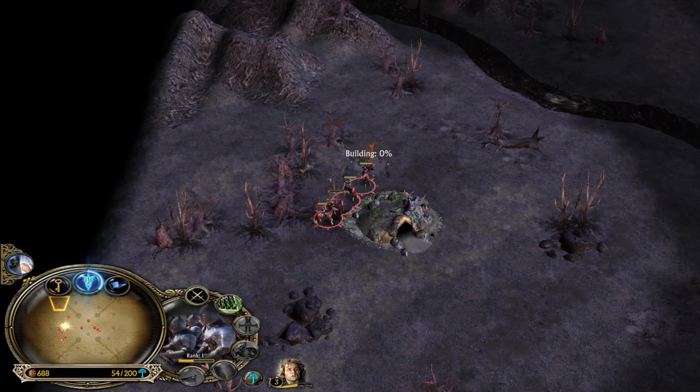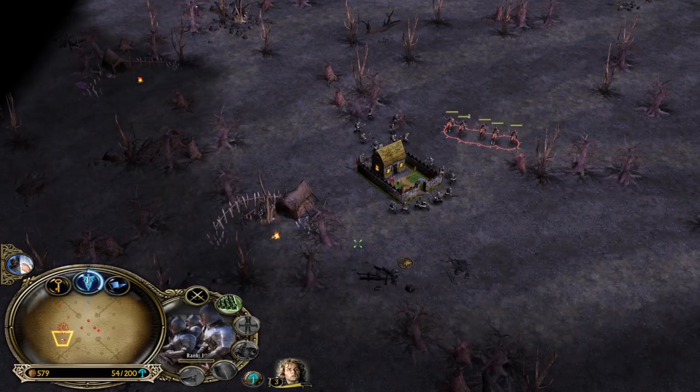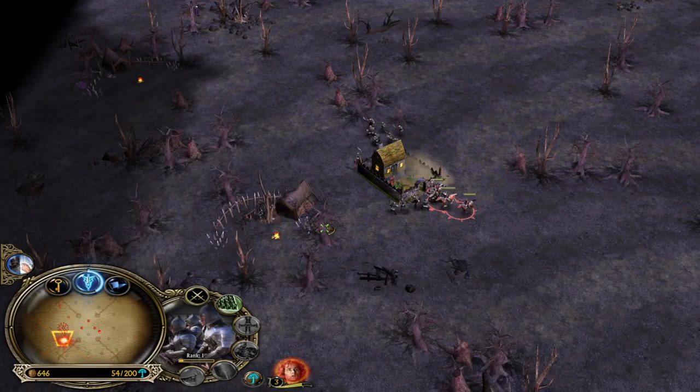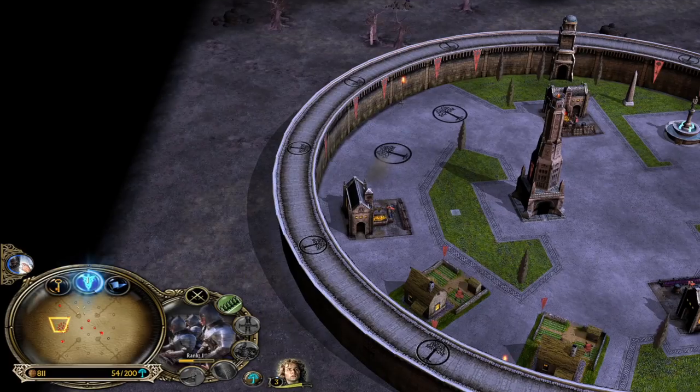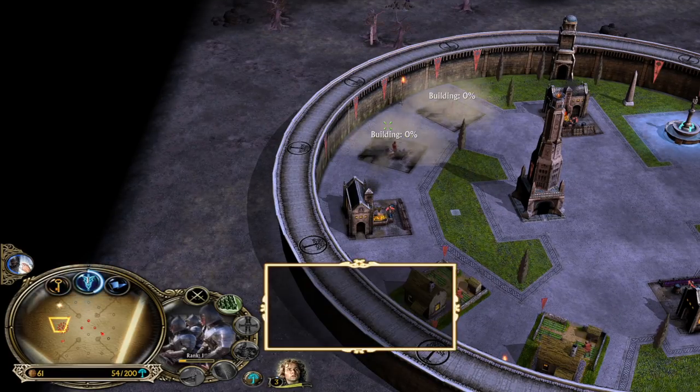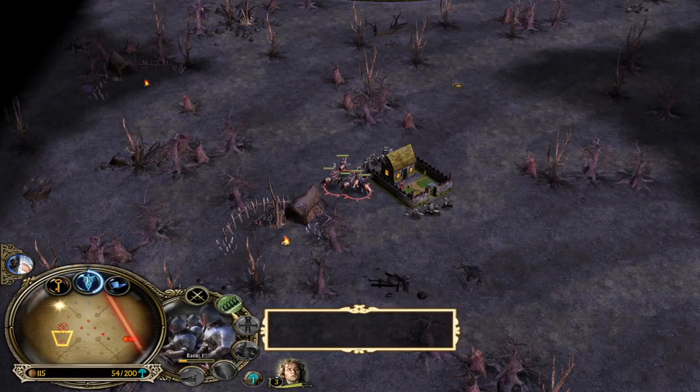Okay, now we can also take down the settlement. Look at the map control, boys — we have in total six farms outside. They are gonna be Elon Musk of Middle-earth very, very soon. Look at our base — we have a full base already, just like that. Crazy.